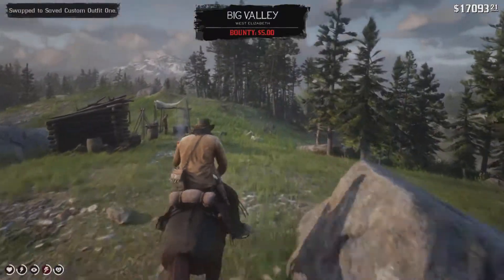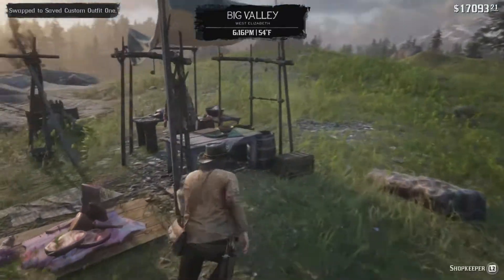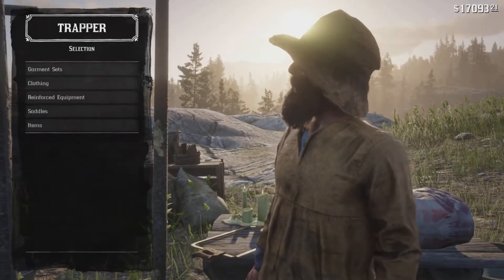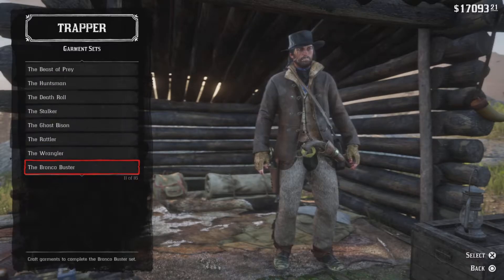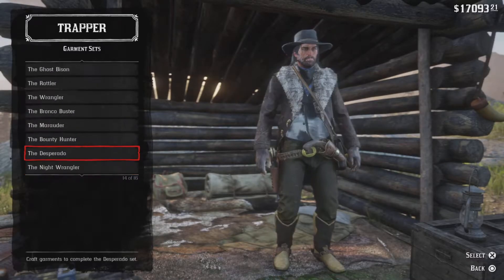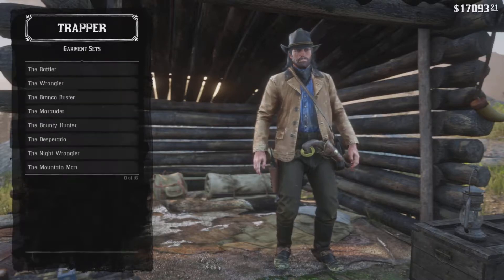And then you're going to want to go to a trapper. And then you're going to want to view the garment set that you want. I'll use this one. Then you just want to view it and then exit.